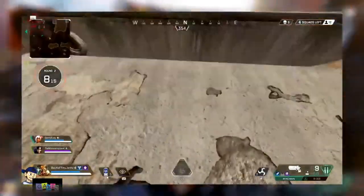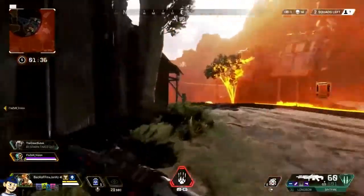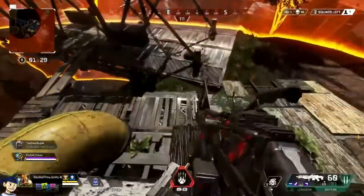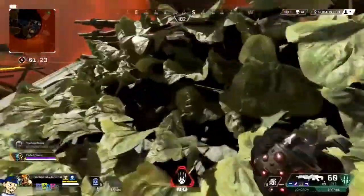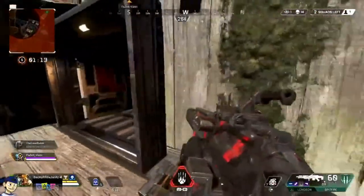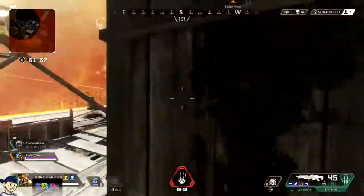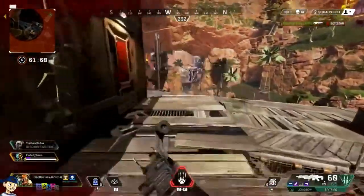There are bigger gaps than this that you can jump across by slide-jumping. You can also chain your slides going down hills, off peaks of roofs — there's so much more to it. It's very in-depth; I can make an entire video on this tip alone. Just use your imagination when doing it. Whether it's off fences, off ledges, down hills, or whatever — make sure you're slide-jumping basically every time you're jumping, unless maybe you're jumping in a gunfight.